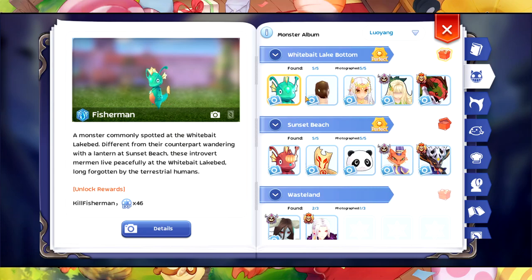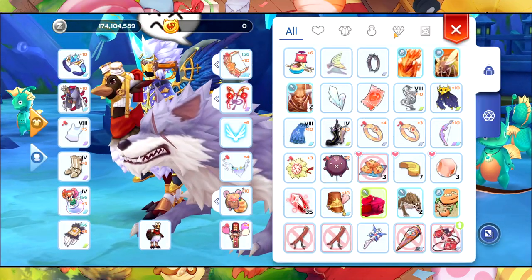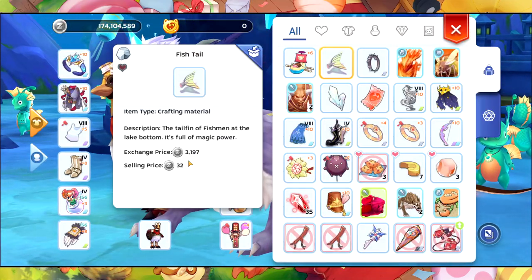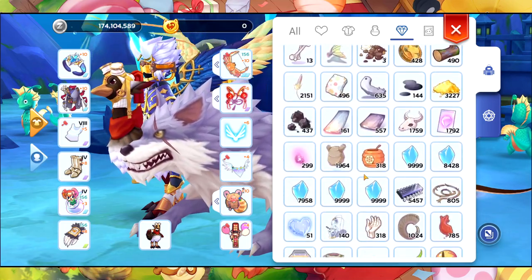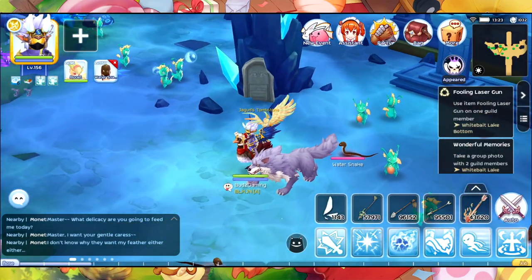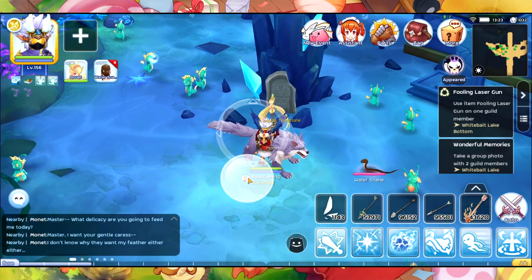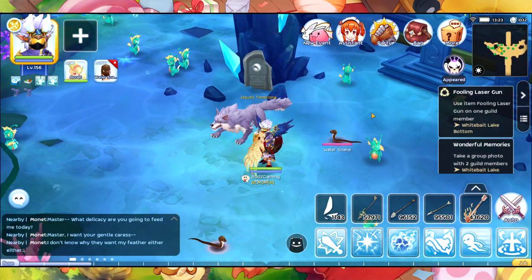We're focusing on the fisherman and also the water snake due to their drops. The fish tail is around 3.1 and the fantasy flower is around 850, so that's why we're going to try to farm here and see how much zeny we can earn.